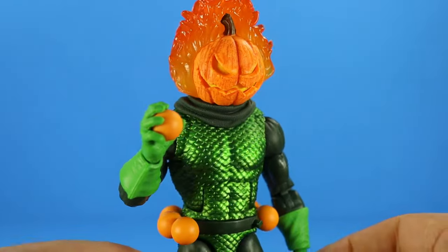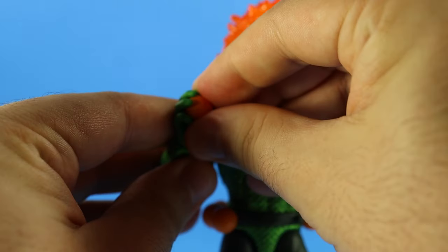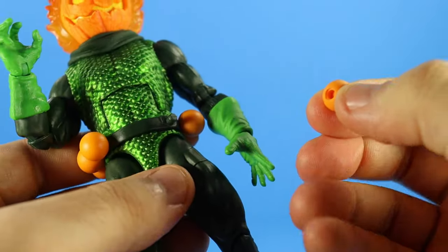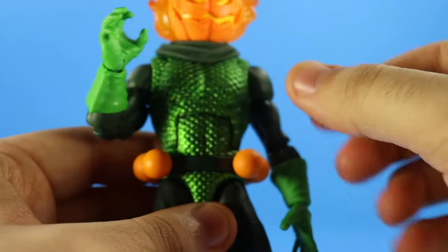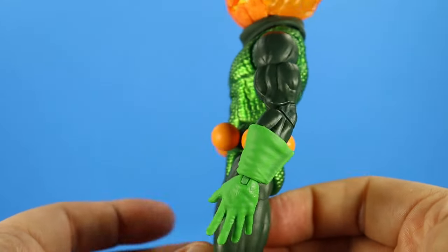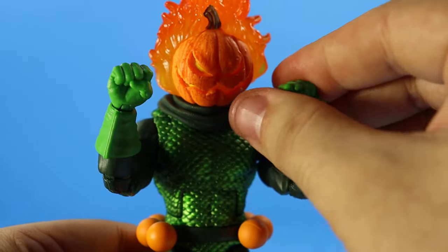For accessories, he has a separate pumpkin bomb that he can hold in his hand and has a very firm grip — I'm moving the figure and it doesn't fall off, which is great. You can just remove that, and you can see the hole right there — it'll plug into his belt right there for storage. It has a little nice pop to it, and you can have him with his belt looking complete.